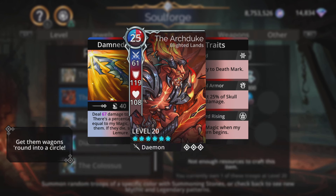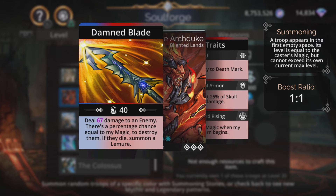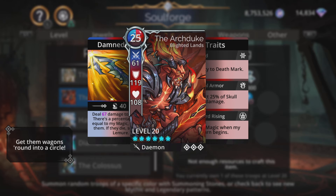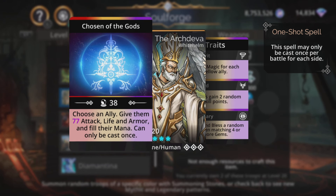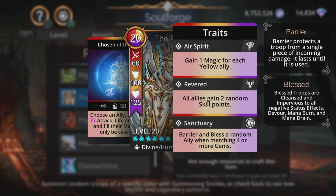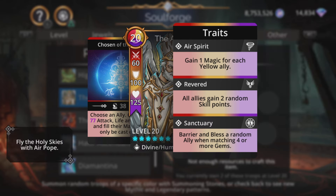The Arc Duke - actually pretty decent. Does magic-based damage to an enemy with a percentage chance equal to his magic to destroy them. If they die, summon a lemur. Even for me, magic is only around 40 at a lower level. If you get it boosted, you can get a near-guaranteed chance to get that kill. It does gain free magic when its turn begins as well. With troops like the Empress in the game now, getting magic boosts is actually pretty easy. So there's actually a very good troop in the right team. The Arc Devour - choose an ally, give them magic times 2 plus 1, attack, life and armor, and fill their mana. Can only be cast once. So giving someone a mega buff just once - pretty decent mythic. Barrier and bless a random ally when matching four or more gems is very good as well. Arc Devour, pretty good.